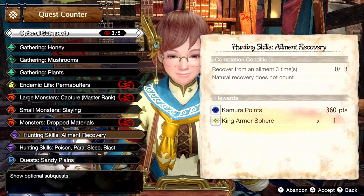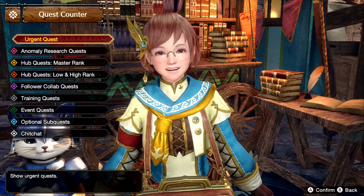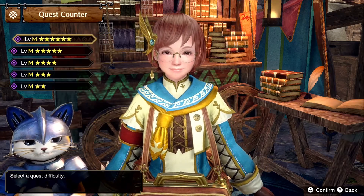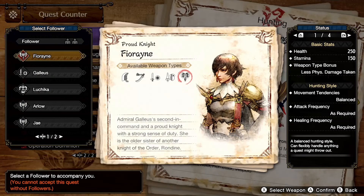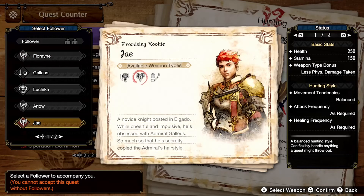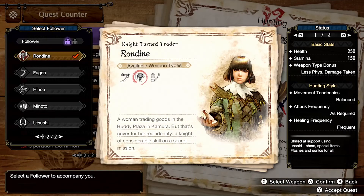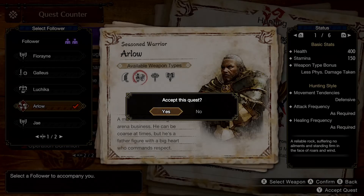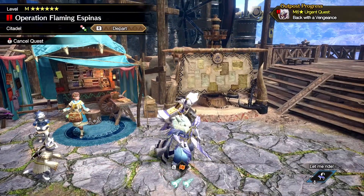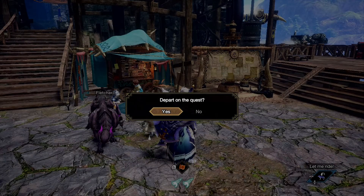My special quest has been added and already chosen. Today we're not doing the urgent — no Scorned Magnamalo today. We're back to support surveys, and today's test subjects are Flaming Espinas together with Rondine and Master Arlo. With that said, let's get to it.